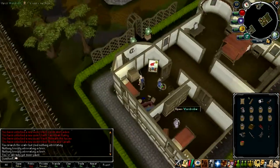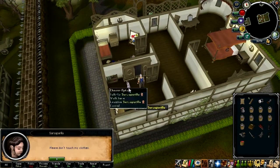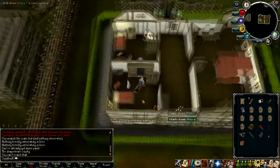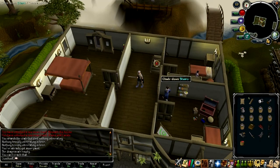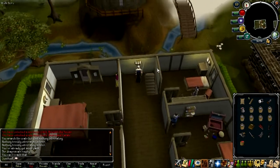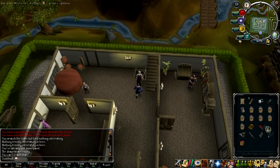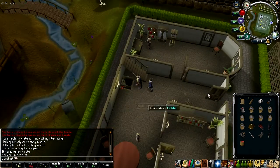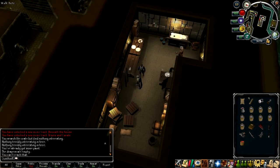So let's go back to the downstairs area. Make sure your inventory looks something like mine and that you have the same amount of items — minus one bucket of water, because I've got eight and you only need seven.